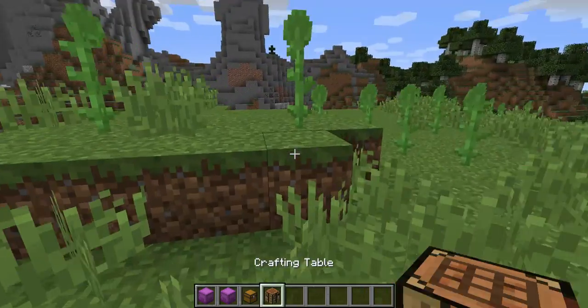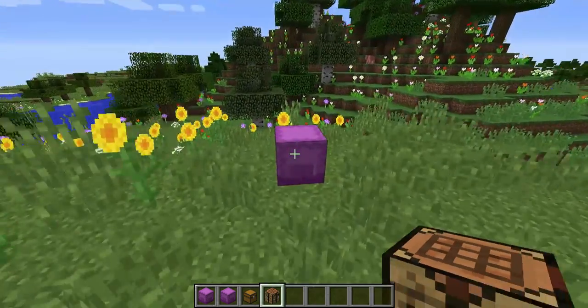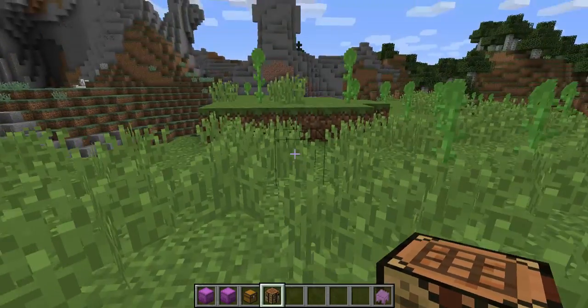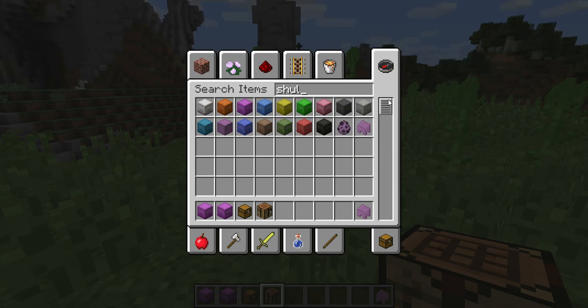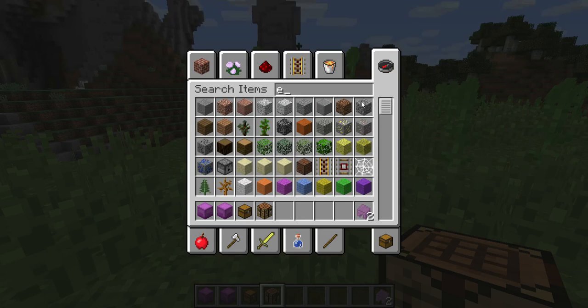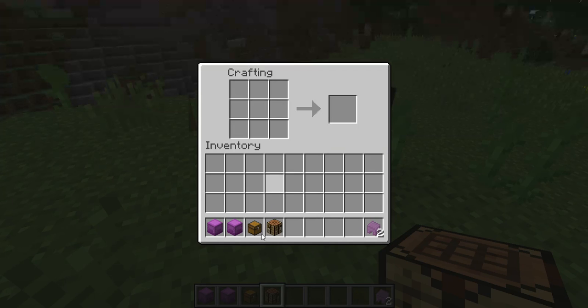Now I'm going to see how to craft this. Wait, I need my shulker shells. So yeah, you gotta go to the End and kill the ender dragon, probably, and kill some shulkers. So let's see how we craft this — I'm going to put this in the middle... Boom. Nope, apparently not. I don't know how to craft it, so...